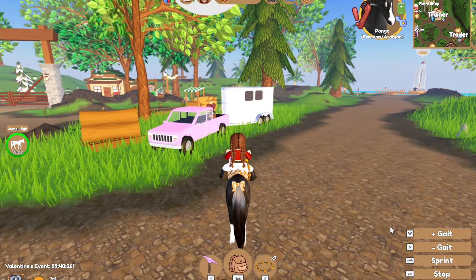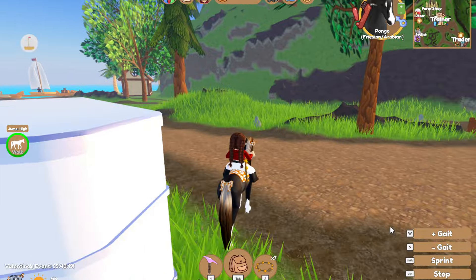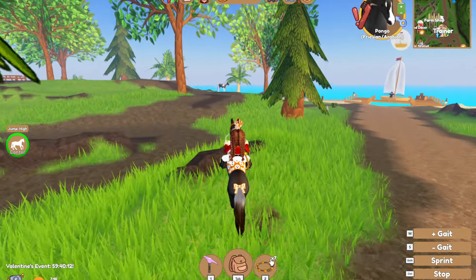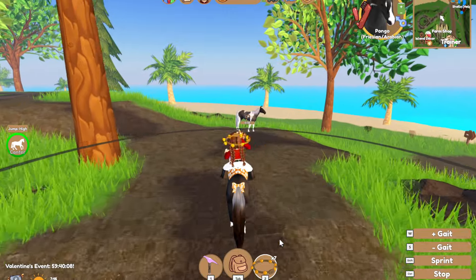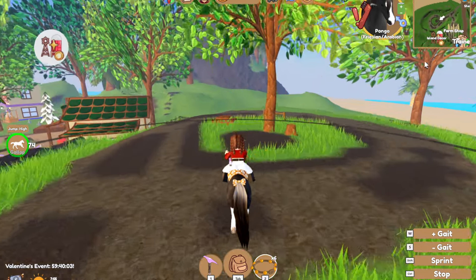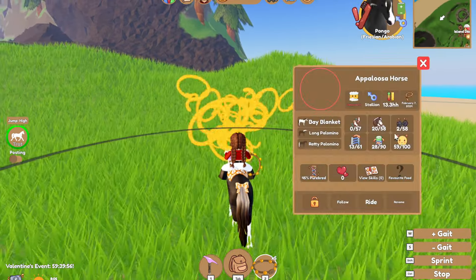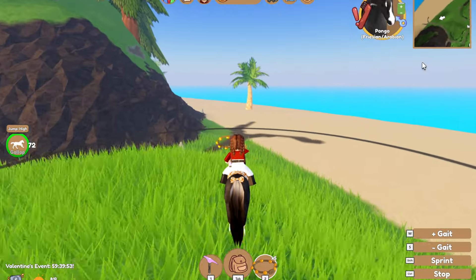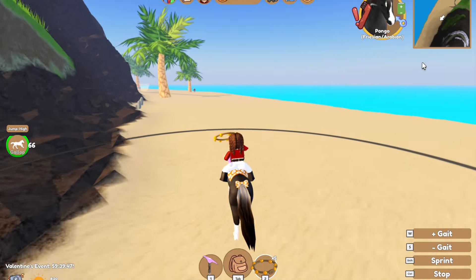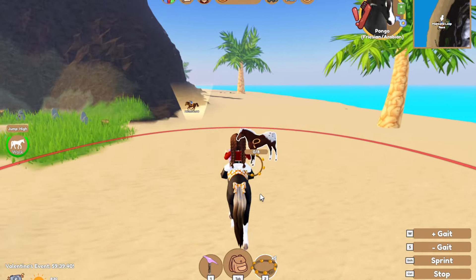The first way to get super rich on Wild Horse Islands is to catch horses — every single horse you see. So that's what we're going to do for a bit: go around every island and catch every horse to see how much money we get from catching and selling all of them. I'm not entirely sure how much you get in total.